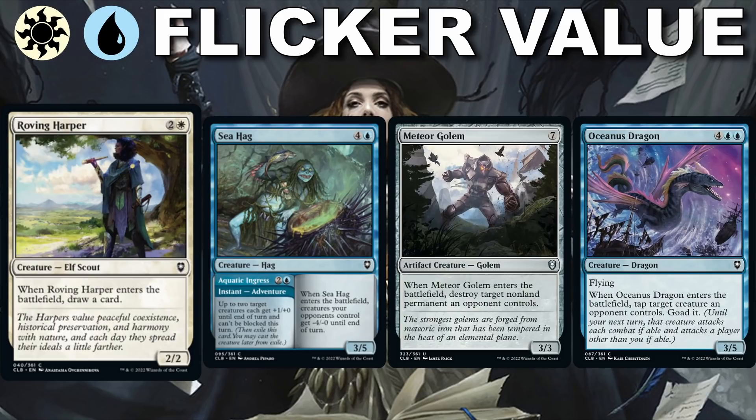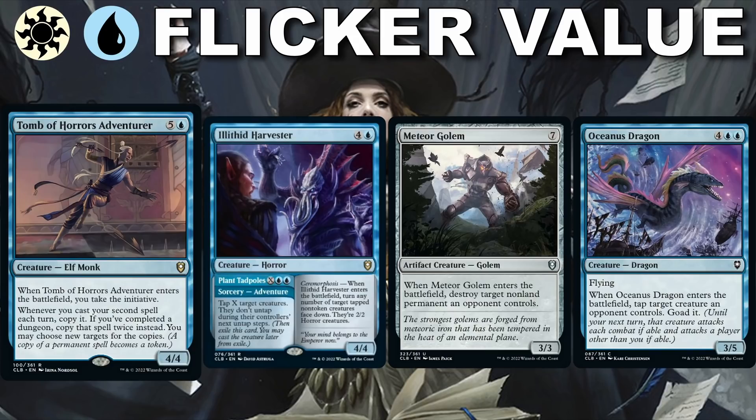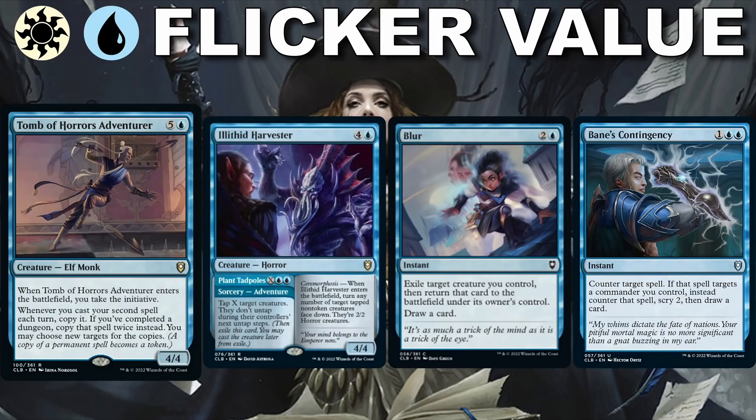All of these get us ahead or hold our opponents back. The concern is if you are the flicker deck, people will notice you repeating ETB effects — which are very powerful — and that makes you a target, especially if you have rares with the initiative mechanic like Tomb of Horrors Adventure or Illithiate Harvester. We want protection for our high-synergy plays, so Blur is a great card as is counter magic like Bane's Contingency. Getting the right balance of creatures and spells will be tough, as will laying low enough not to be targeted by everyone else.